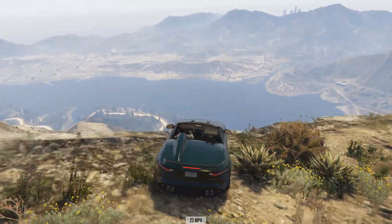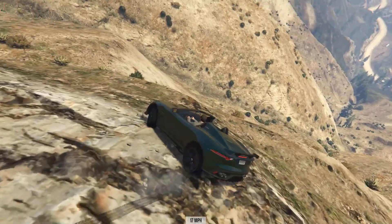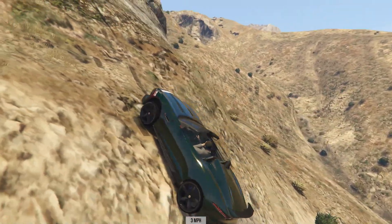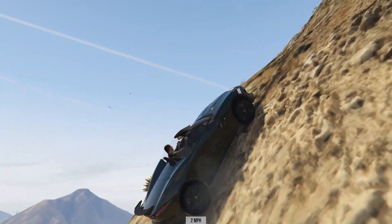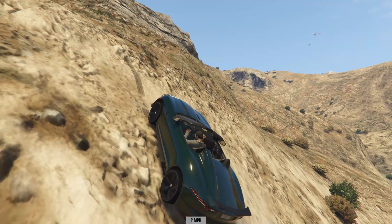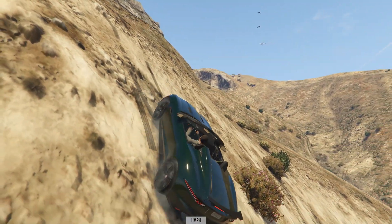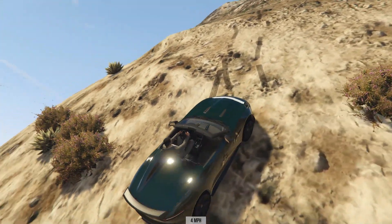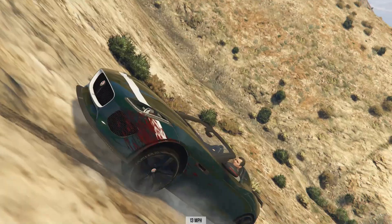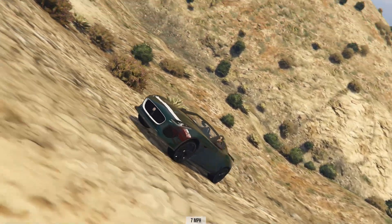Next time down we got things a little bit on two wheels, more on the side of the car. Not quite sure how I managed to get it stuck going along the side, but either way we did and couldn't quite pull it up in time before going off the mountain. I was frantically trying to get the car to cling on — it wasn't having any of it. This is too steep a mountain for the F-Type.